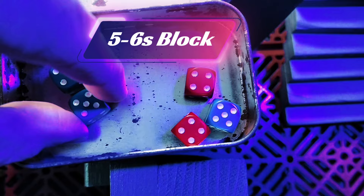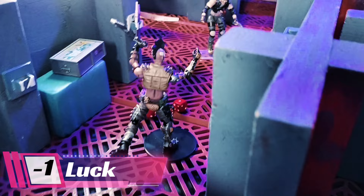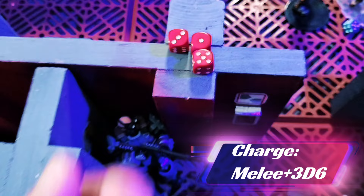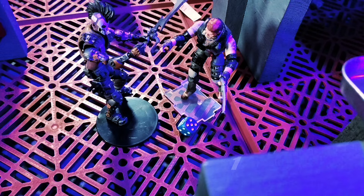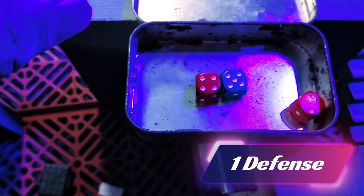The berserker loses 1 luck and has 3 action dice remaining, and now it's his turn. The berserker uses his special ability Charge to burn 1 die to move, but gets 3D6 to make a melee attack. Eddie chooses not to burn a die and rolls his base defense of 1. The player agency of having to make choices even on other players' turns keeps people engaged in constant decisions.